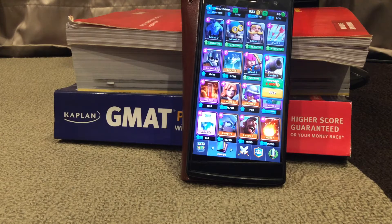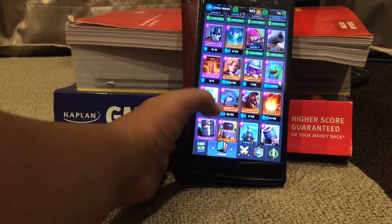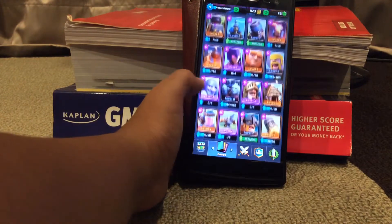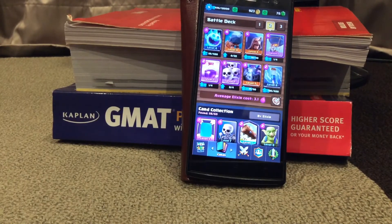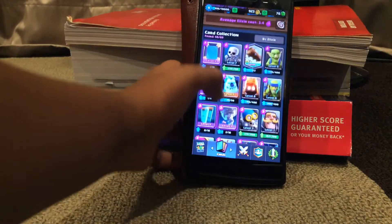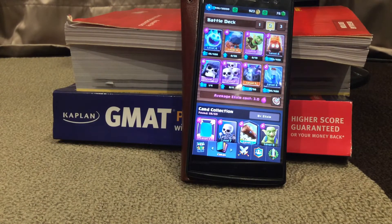Let's set up the Battle Ram deck. I'll choose this golden deck and replace the Golem — never liked it too much anyway. So I'm putting in Ice Spirit, Battle Ram, Zap, Skeleton Army, Giant Skeleton, and Goblin Barrel. We need air troops, so let's add Fire Spirits. This deck averages three elixir — not bad.